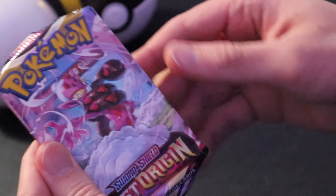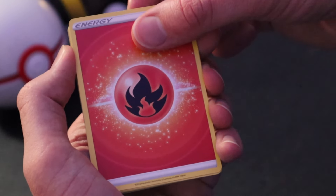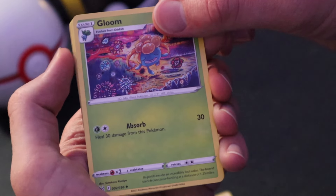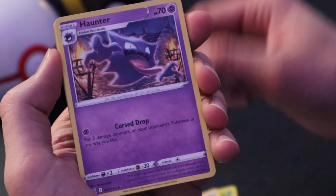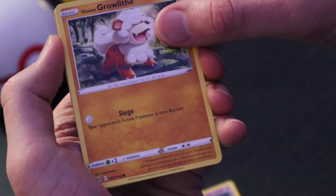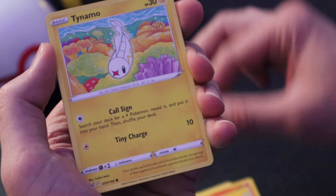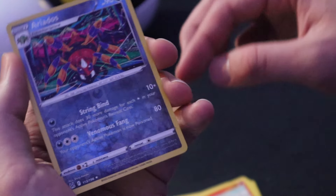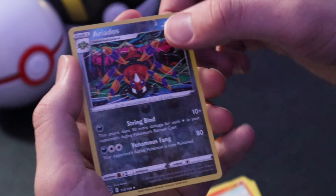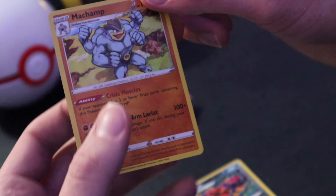Will we get any other trainer galleries? Fingers crossed, here we go. Fire Energy in the front, followed by a Gloom, Fatina Trainer Supporter Card, Haunter, Hisuian Growlithe, Seedot, Slugma, Tynemo, Litleo, a Reverse Holographic Aeriodos — that's pretty cool — and for the card in the back, a Holographic Machamp.